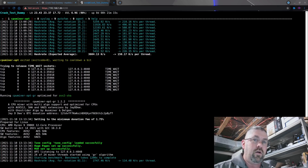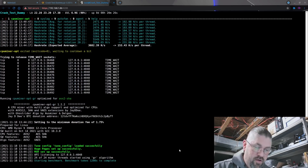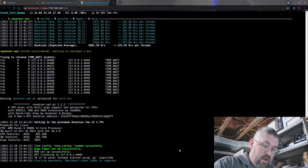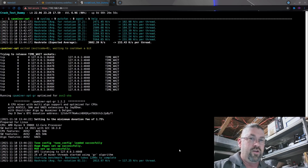At 4.1 GHz: 3682.39 hashes per second, average of 153.43. The hash increase is down to maybe 75 hashes versus 4.0 GHz. We had to jump from 1.1 to 1.15 volts to get it stable, and we were running up to 67°C on the hardest rotation of the benchmark. We're getting pretty toasty.